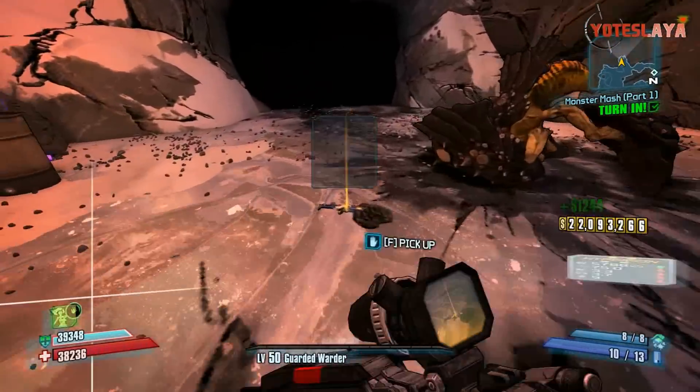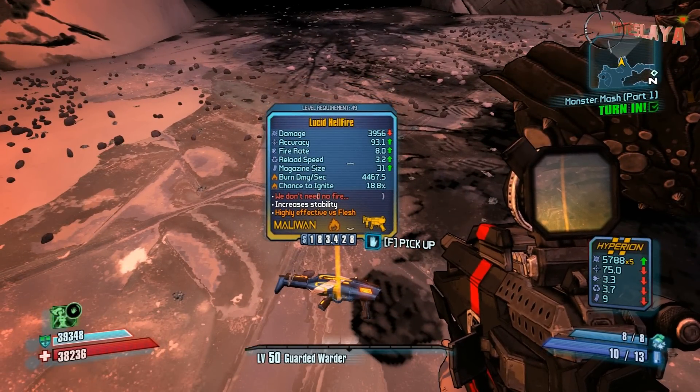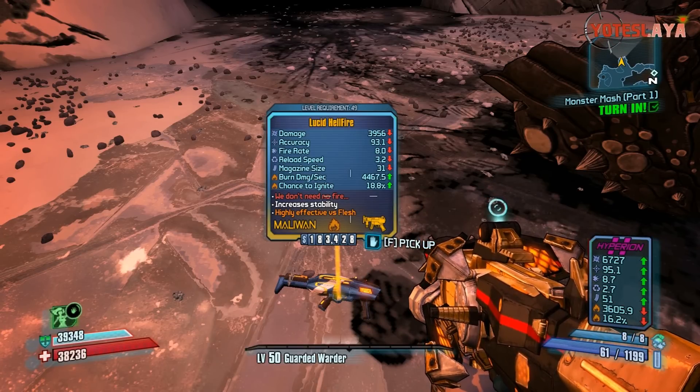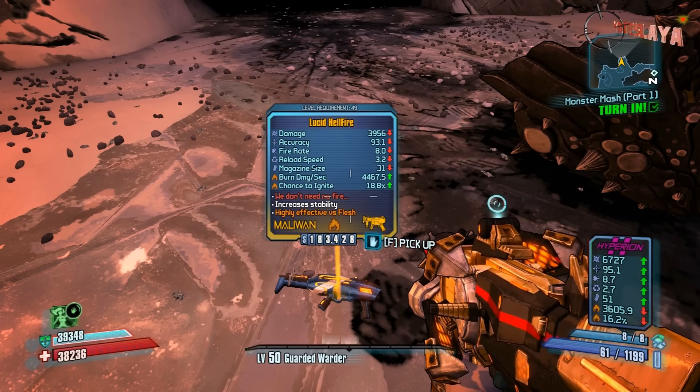You can see it's a level 49 Lucid Hellfire: 39 damage, 93.1 accuracy, fire rate 8.0, reload speed 3.2. But you can see that the purple Hyperion I've got has actually got better stats — so just because they're legendary does not mean they are going to be the most powerful guns out there.